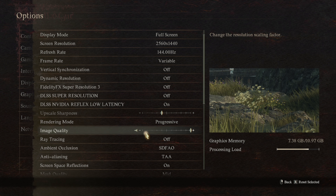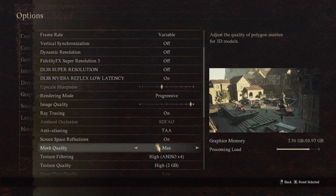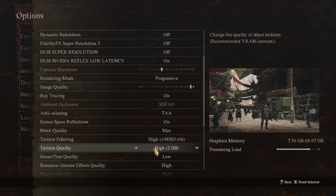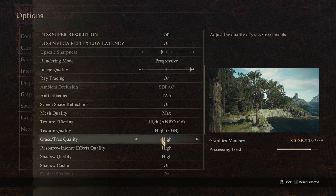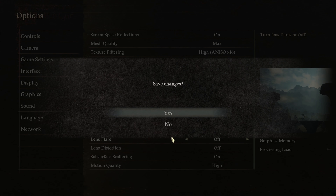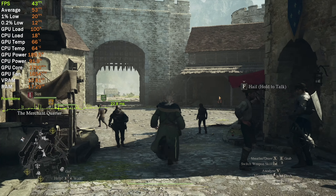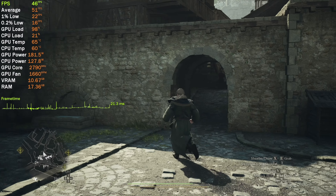Image quality to the maximum, ray tracing enabled, mesh quality on max, filtering on max, texture quality, grass and tree quality on high, shadow quality on max. And just like that the performance is now at 40 fps.